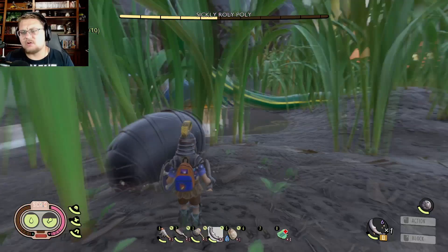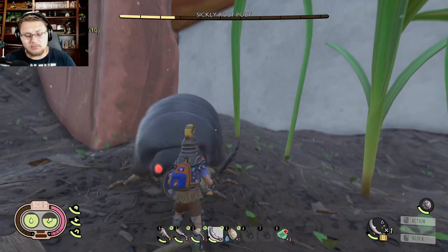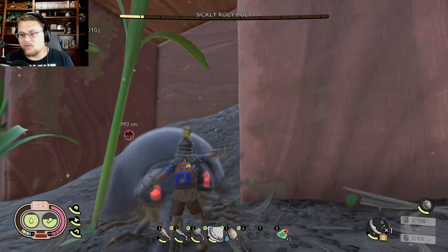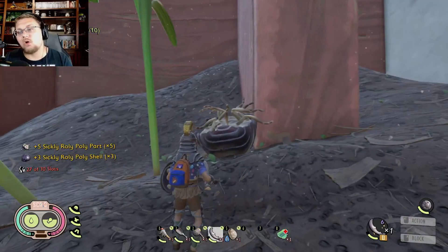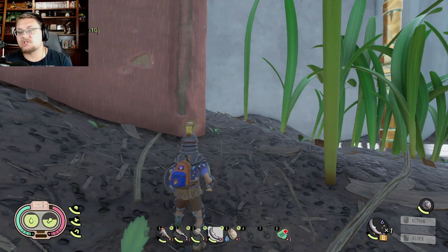Stay to one of its sides rather than behind it — going behind it seems to trigger the bouncing attack more often. Also note that the bouncing attack will push you backwards even if you perfect block it, because the roly poly is so big and heavy. For damage types, salty damage is the most effective. Spicy doesn't do much more, and fresh actually does less. Piercing weapons like a spear or mosquito needle will also deal bonus damage.